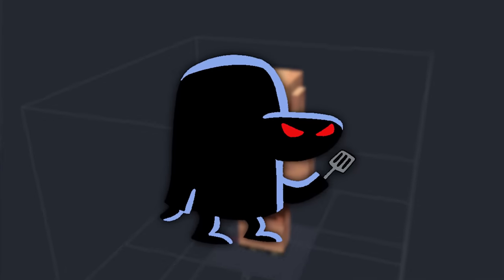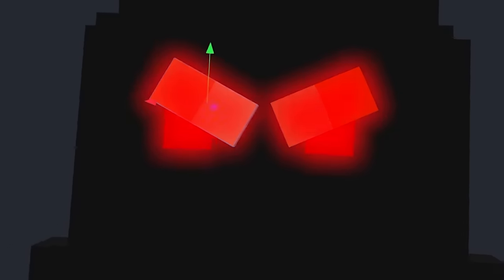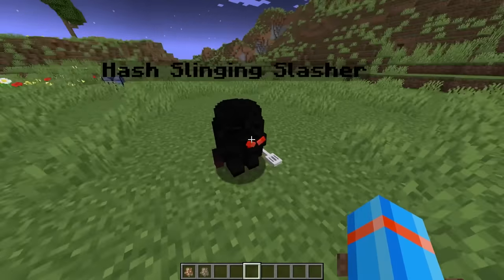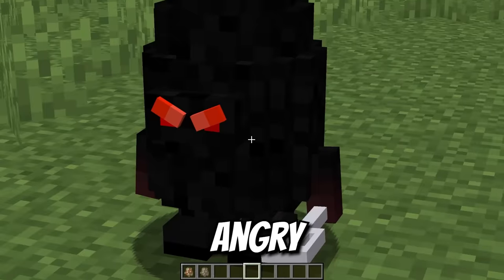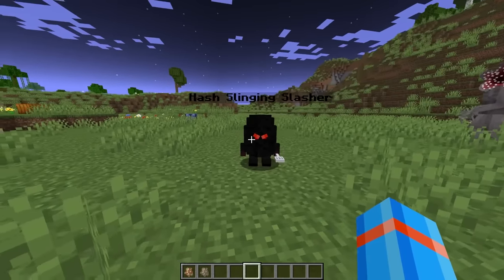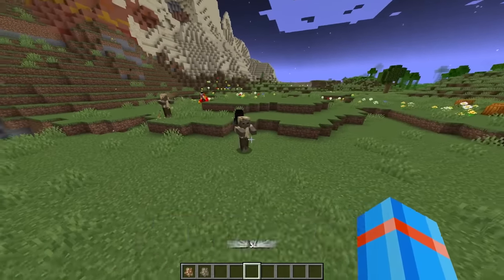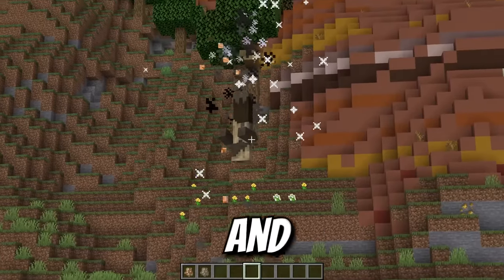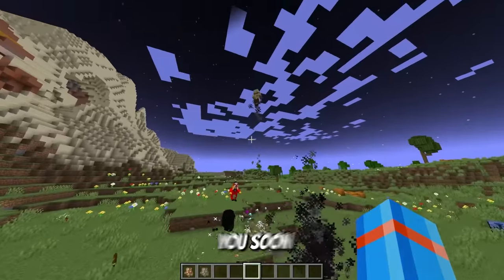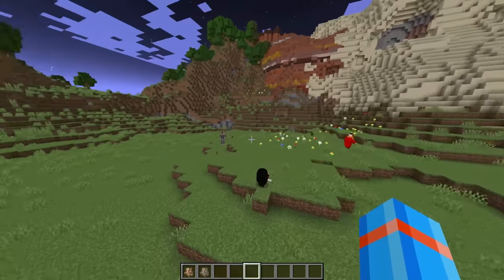Let's make this piglin into the hash slinging slasher that SpongeBob is afraid of. Make him shorter and give him his black body, round it out for more of a plankton-like look, grab his head and make it a nose, the slashing slasher's red eyes, and his spatula for slinging hash. We have got the hash slinging slasher — tiny but angry, slinging hash with that spatula. His round nature is only because of his great strength. Our hash slinging slasher can toss mobs into the air and flip them on their head. I think with the hash slinging slasher, we're going to be able to put these three to good use.